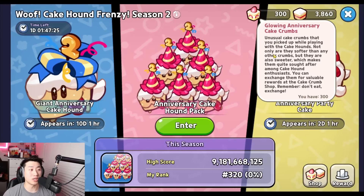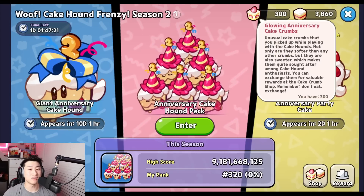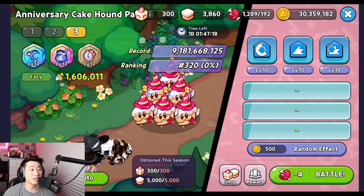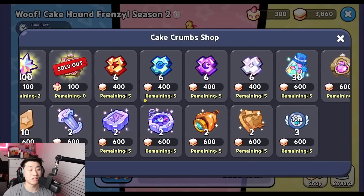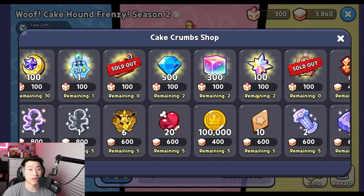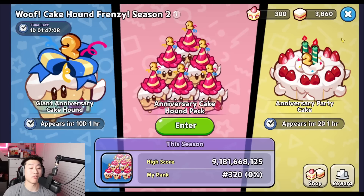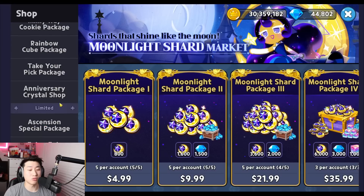Make sure to use your glowing anniversary K-Crumbs. The shop resets every new season, but the shop itself doesn't fully refresh — you should be able to buy most items again except for two of them. I'd recommend avoiding the radiant shards and I have a separate video on that.